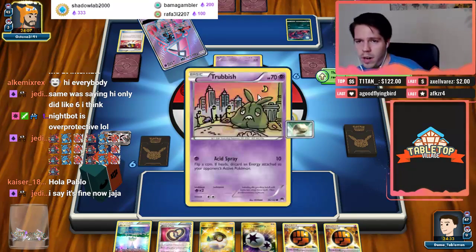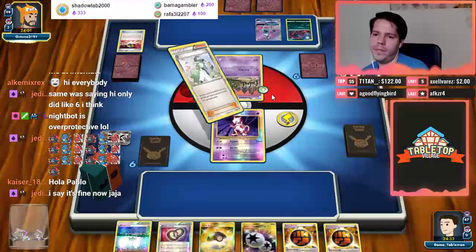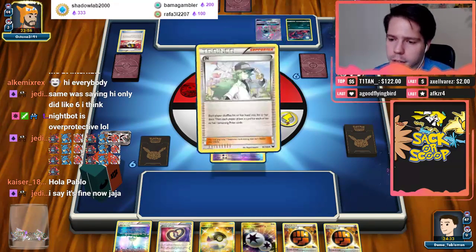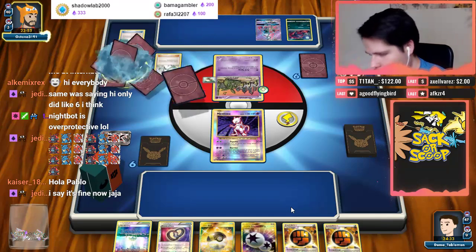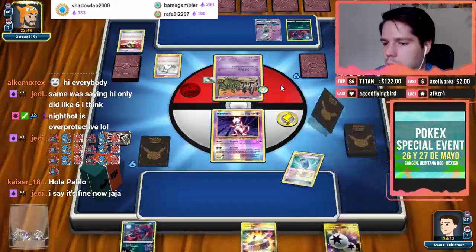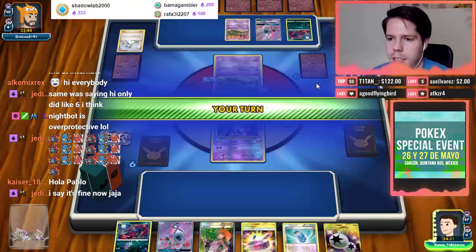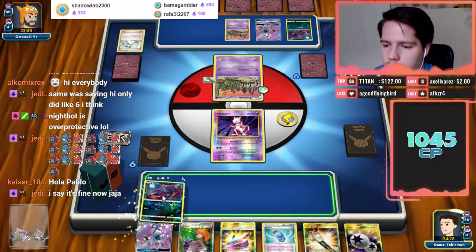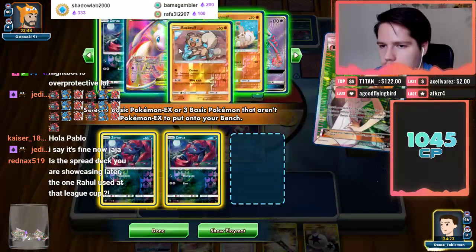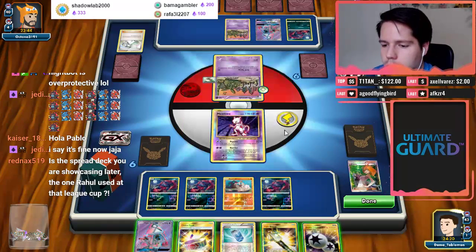Okay, immediate Float Stone. My opponent is going to end — that's very kind. It's very difficult to get worse than this, and that means my points hand was also not the greatest. Dealing 40 to the Trubbish is probably not worth it. The question is: do I attach a DCE or not?